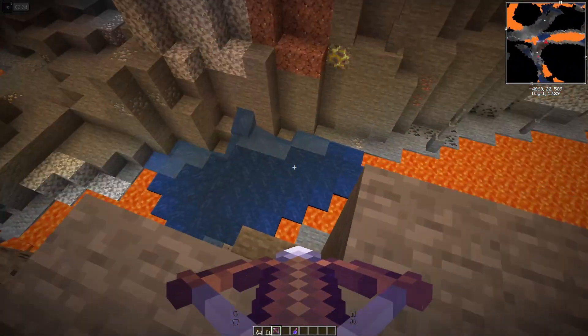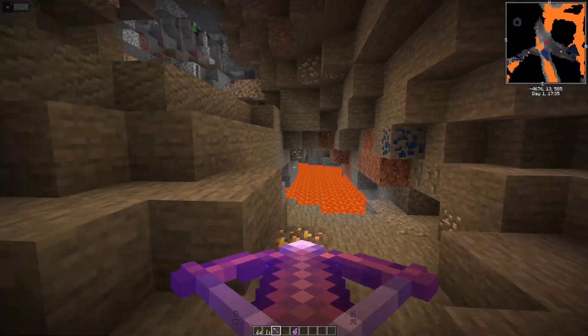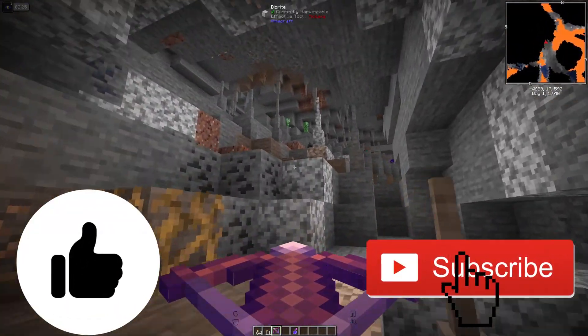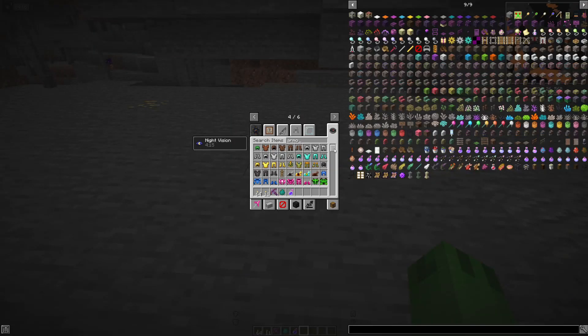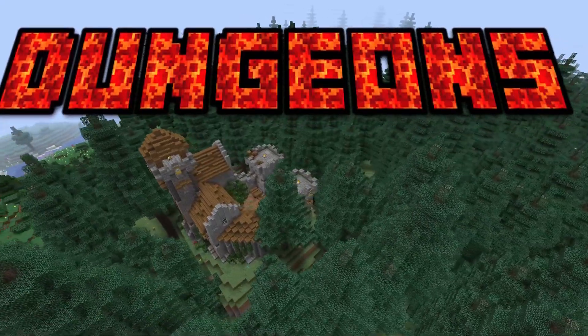Even if the Caves and Cliffs update is coming out soon, this is definitely a good early experience while you wait, since that comes out all the way in the summer. It definitely improves cave generation. If I go into the creative tab, you can see all the new armor — there are all these new types of armor and even hats too. And if I go into weapons, look at all the new swords. New dungeons have also been added and are scattered around the world.